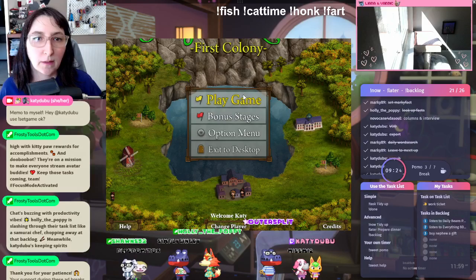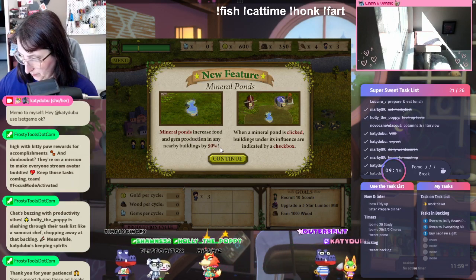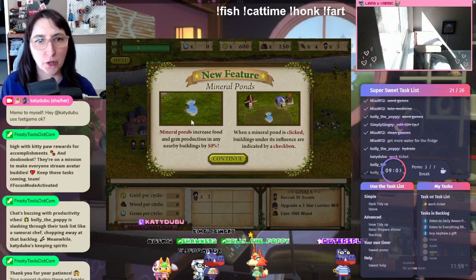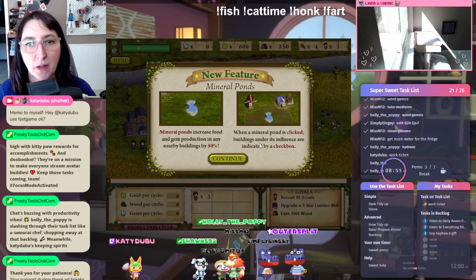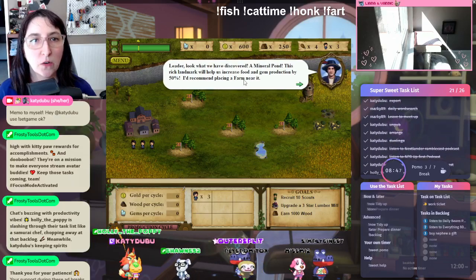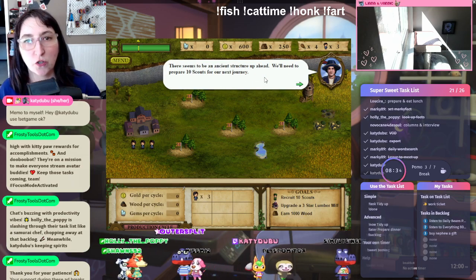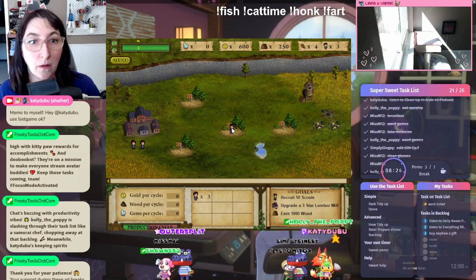Hello, welcome to the break. Let me start this game up — we are not doing as well anymore. Let me take a bite of food, I'm still eating my lunch. New feature: mineral ponds. Mineral ponds increase food and gem production in any nearby buildings by 50%. When a mineral pond is clicked, buildings under its influence are indicated by a checkbox. Leader, look what we've discovered — a mineral pond! This rich landmark will help us increase food and gem production by 50%. I'd recommend placing a farm near it. There seems to be an ancient structure up ahead — we need to prepare 10 scouts for our next journey.